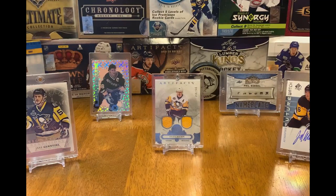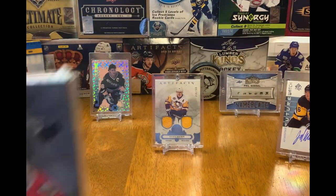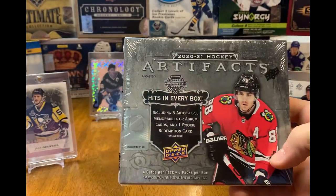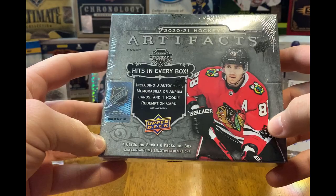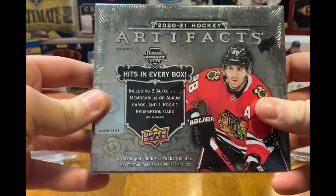What's going on everyone, welcome back to Twinning Collectibles — Evil Twin here — and today it is release day! 2021 Artifacts, got a hobby box for us today: four cards per pack, eight packs per box.